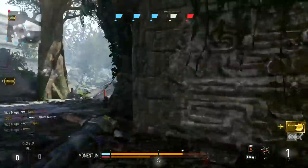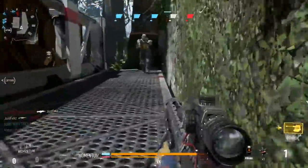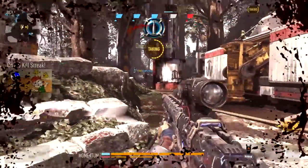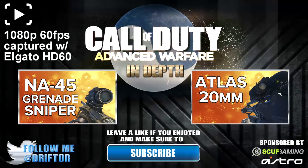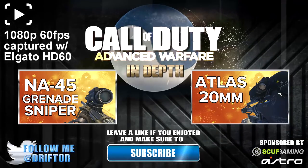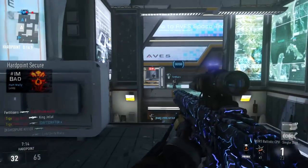I've found that a parabolic microphone is very useful on sniper rifles, because the best players are not going to let you sit back and snipe — they'll flank you, and most of them are smart enough to run silencers. When they shoot silenced weapons near your teammates, you'll hear them and see them on radar with the parabolic microphone. It's kind of like a flanker radar and has been very beneficial to me. That's all for this episode — the previous one was on the NA-45 grenade sniper, and the next is on the Atlas 20mm.